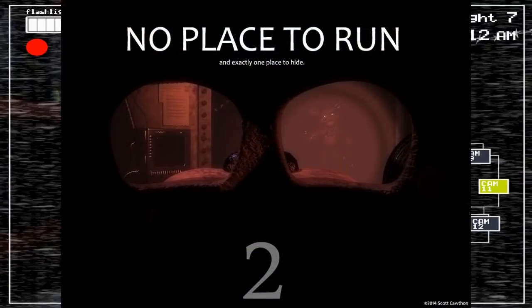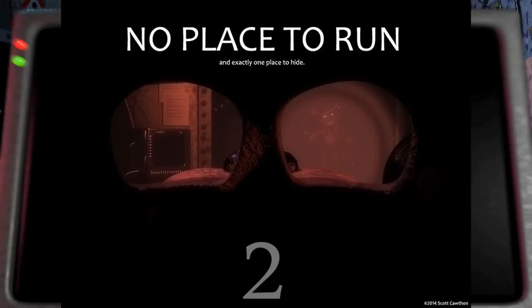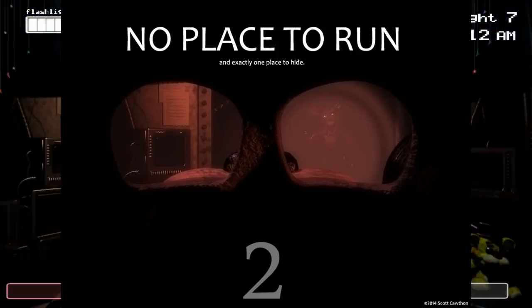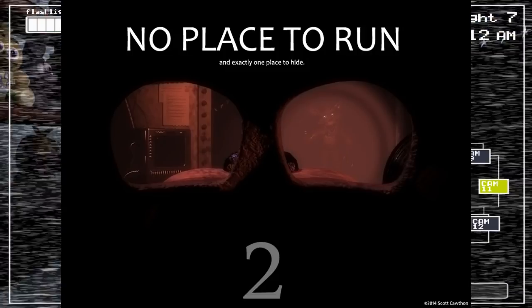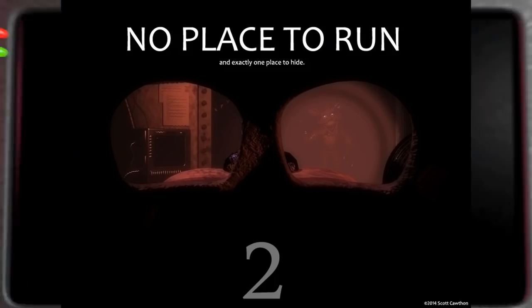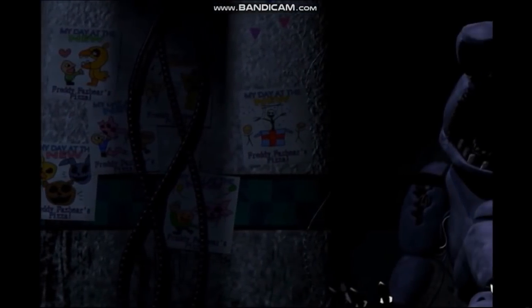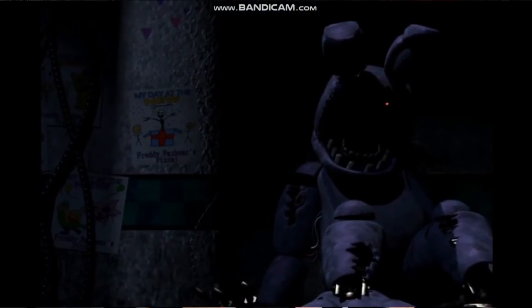Next, we have the teaser that introduces us to Withered Foxy and the Freddy mask. What is interesting is not that the Freddy mask is being used to deter Withered Foxy — a character well known for being resistant to the mask — but that the mask and the flashlight are being used at the same time. This could imply that originally you would be able to use the mask and the flashlight simultaneously, but this was removed because it would make the game too easy. The second game's trailer also features an extra line from Phone Guy that doesn't appear in the actual game.